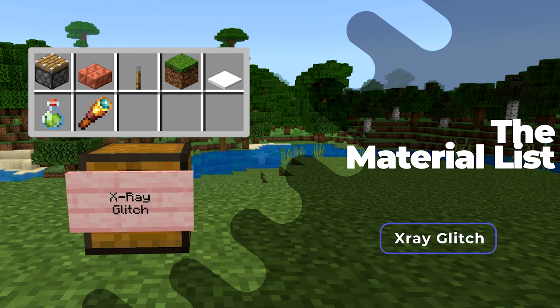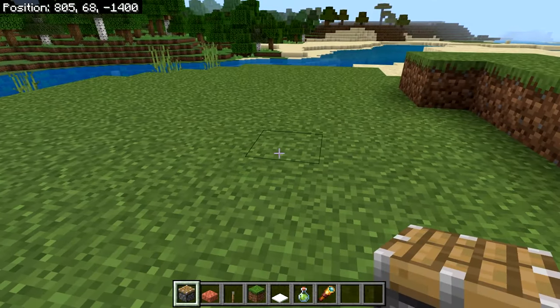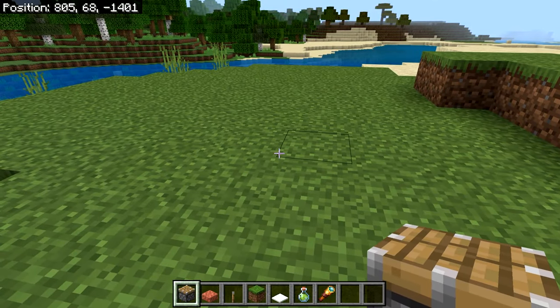Next is the X-ray glitch for Minecraft Bedrock. You'll need one piston, one slab of any kind, a lever, a solid block of your choice, and one layer of top snow — obtainable with a Silk Touch pickaxe or crafted with snowballs. Optionally, get a Night Vision potion and a spyglass for better visibility.